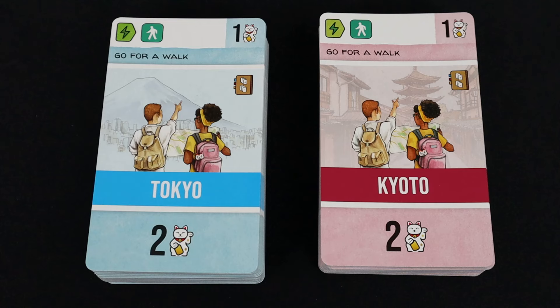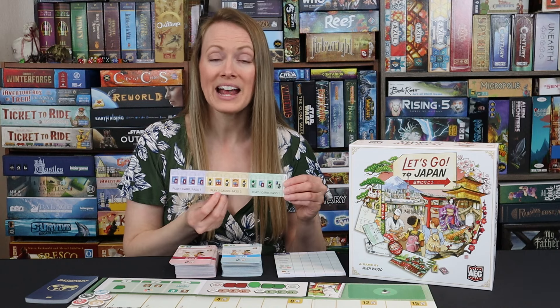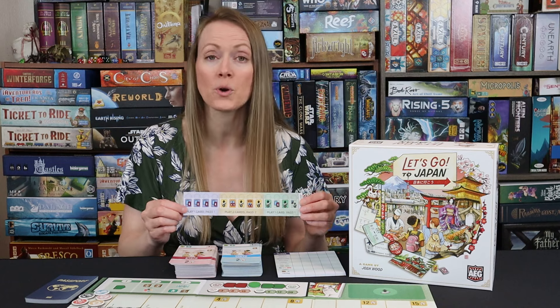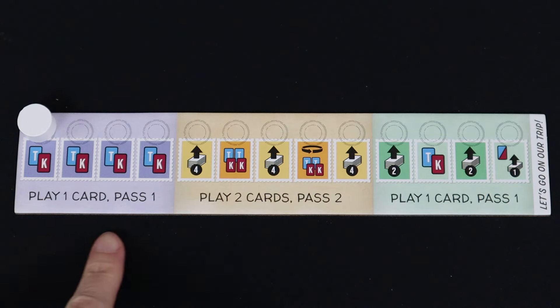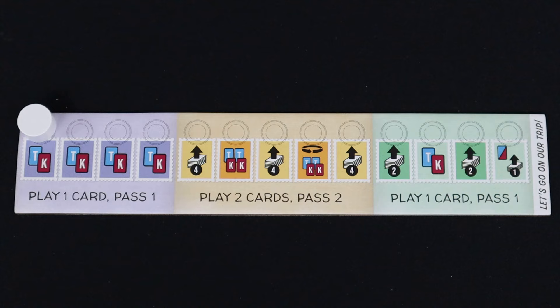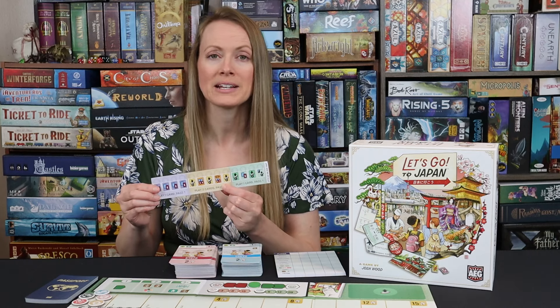These are the decks — they're massive. And you're going to do what it says. There are 13 rounds in the game. In the first four rounds you draw a Tokyo and a Kyoto card, play one into your player area, and then pass the next card to the right or to the left. It's going to tell you which direction, because later on you're going to switch the direction of passing cards.